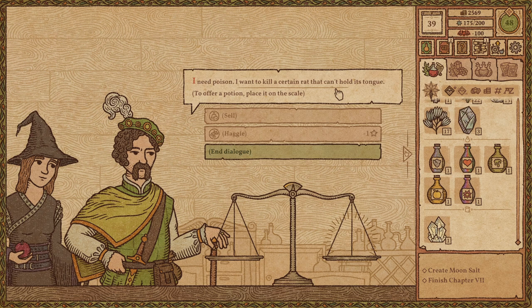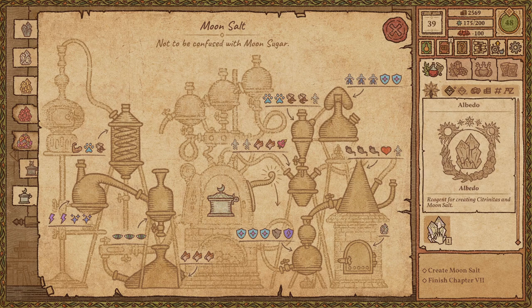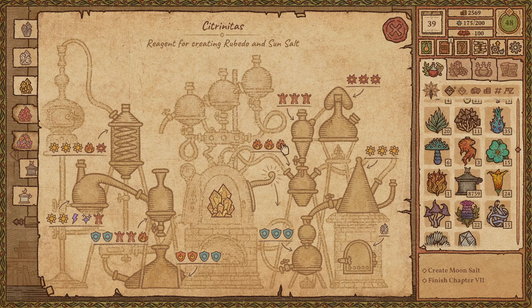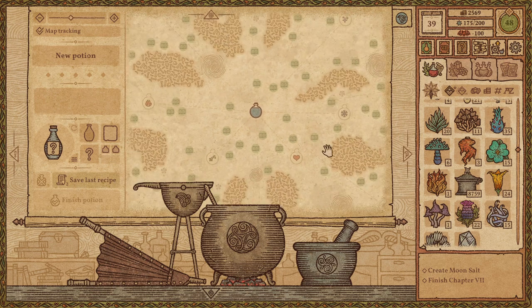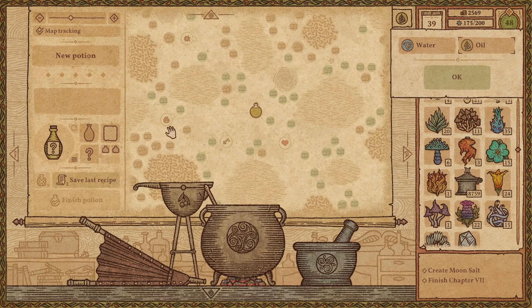A customer needs poison to kill a rat that can't hold its tongue. All right, I can probably do that. I was right — the moonsalt does contain albedo, which is a real shame. This sucks — this is a horrible thing to have to make. And again it's going to give us a limited-use tool. I really wish these were just permanent tools. This has got to be our priority at this point — it's the only thing left in this chapter, and also if it is the tool that allows us to rotate the bottle, it's barring us from using the oil map to do a lot of things really easily.